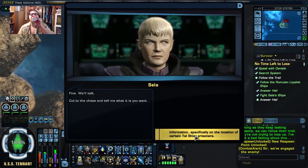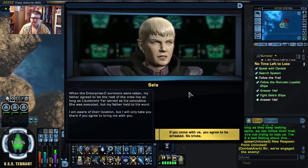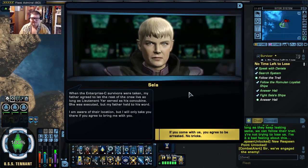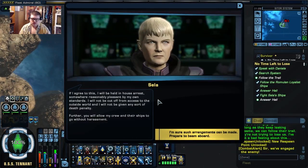Cut to the chase and tell me what it is you want. I'd wondered when you'd get around to looking for the Enterprise-C survivors. When the Enterprise-C survivors were taken, my father agreed to let the rest of the crew live, so long as Lieutenant Yar served as his concubine. She was executed, but my father held to his word. I am aware of their location, but I will only take you there if you agree to my terms. What assurances do I have that I won't simply be executed? I will not agree to my death. If I agree to this, I will be held in house arrest somewhere reasonably pleasant by my own standards. I will not be cut off from access to the outside world, and I will not be given any sort of death penalty. Further, you will allow my crew and their ships to go without harassment.